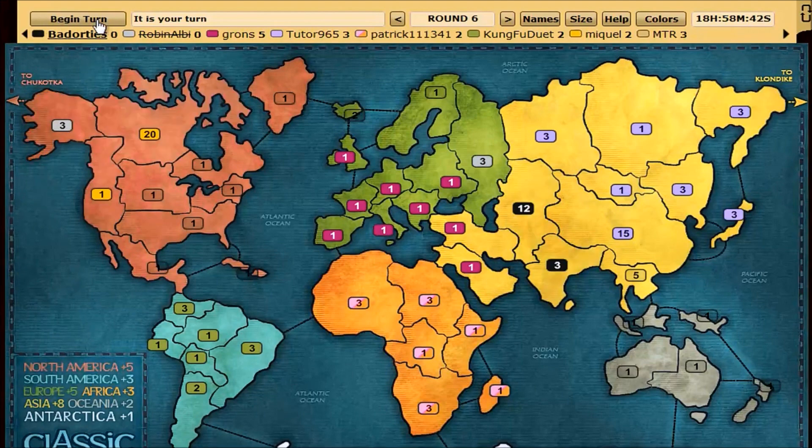This is called the action button. You begin your turn, you end your turn. You get through the different phases by clicking that.